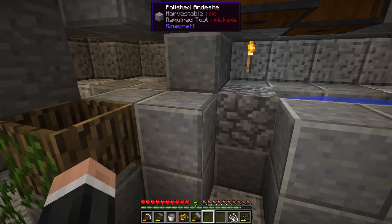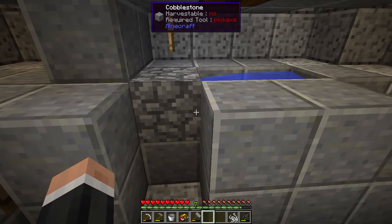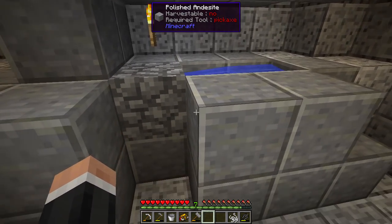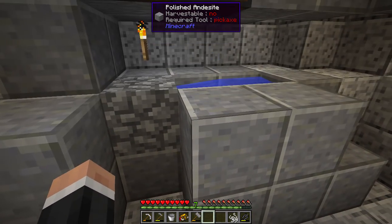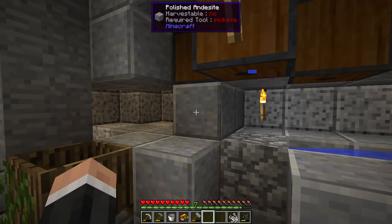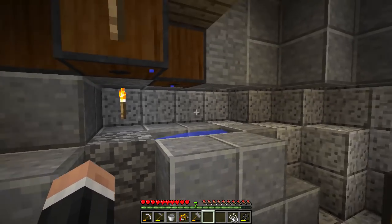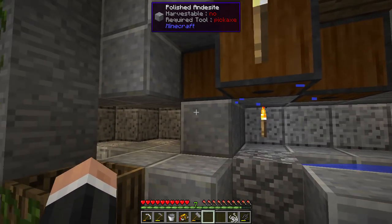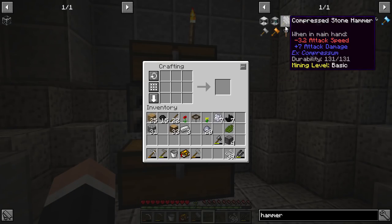So there's lava under there and then water. For this to work, the block under the water needs to be empty so the water flows downwards - that's what makes cobble. I've closed it off because there's wood here, just in case it started burning. We've got cobble - so now we can make a compressed hammer.